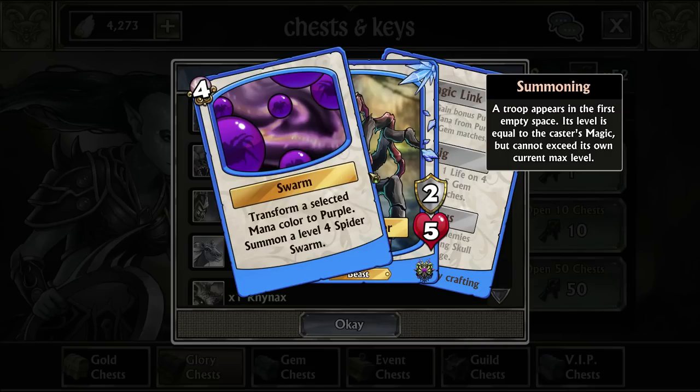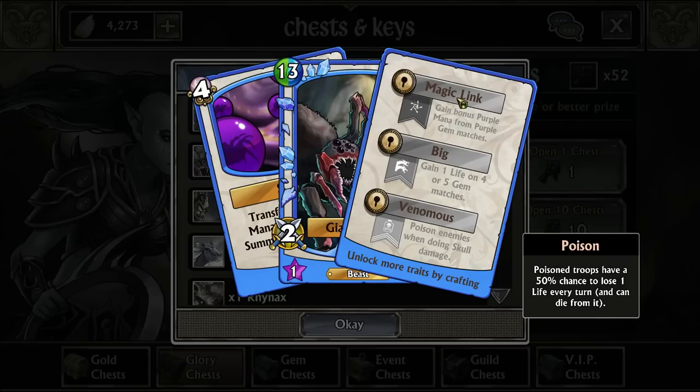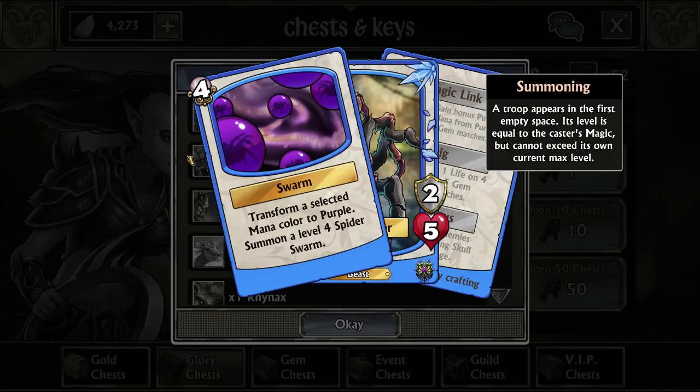Giant Spider is a transformer that selects a mana color to purple, then summons a spider based on whatever its magic is. It has a very, very good first trait — Magic Link — which will give us even more purple whenever we match purple gems. So that would be very useful.